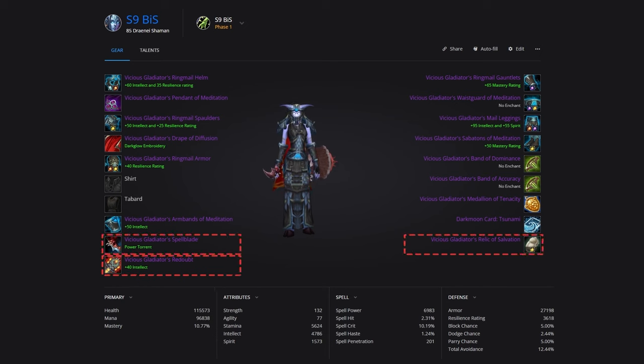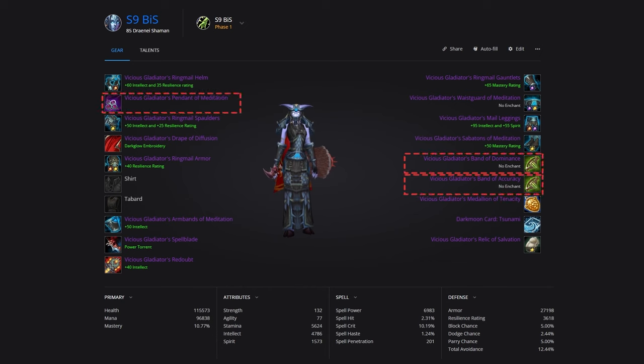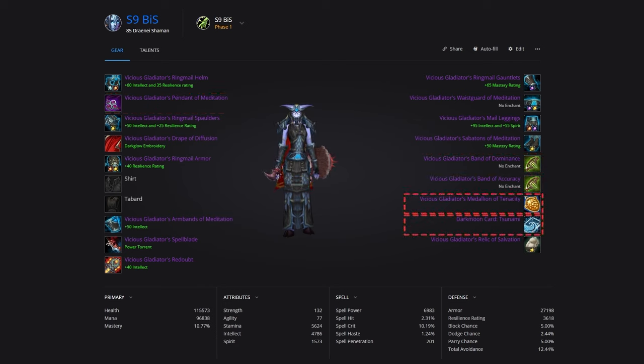For weapons, use Vicious Gladiator's Spellblade in your main hand and Vicious Gladiator's Redoubt in your off hand. The relic slot will be occupied by the Vicious Gladiator's Relic of Salvation. For jewelry, pick up the Vicious Gladiator's Pendant of Meditation, plus the Vicious Gladiator's Band of Dominance and Accuracy for rings — this is where a majority of your hit comes from. For trinkets, use the Vicious Gladiator's Medallion of Tenacity and the Darkmoon Card: Tsunami, swapping for a Battlemaster trinket if you're struggling to survive. For reforging, stick to your stats; you can reforge Spirit to Mastery for bigger heals if needed.